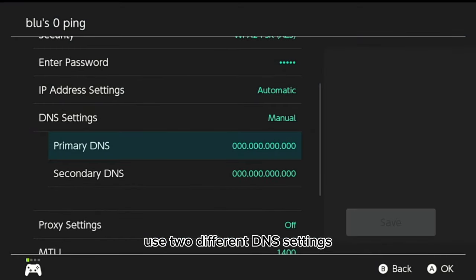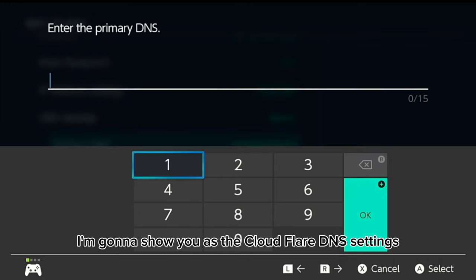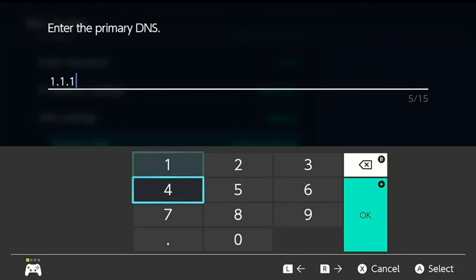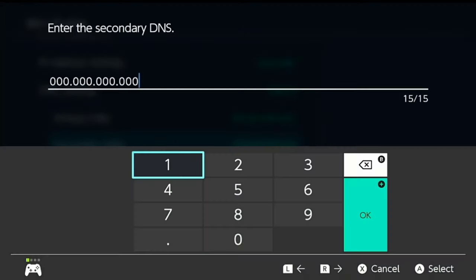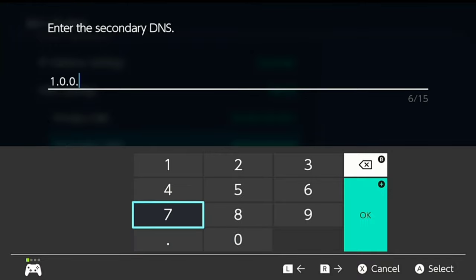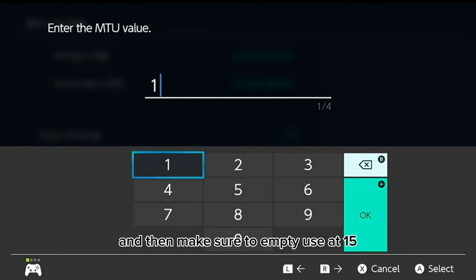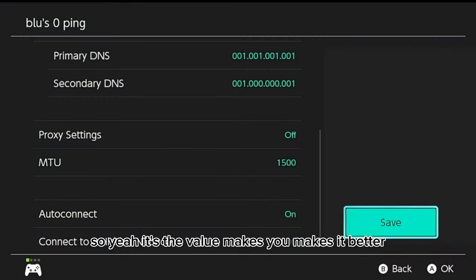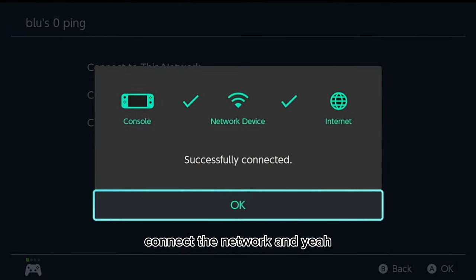Go straight to the DNS settings. There's going to be two different ones. The first DNS settings I'm going to show y'all is the Cloudflare DNS: the primary is 1.1.1.1 and the secondary DNS is 1.0.0.1. Make sure the MTU is set to 1500 — that value makes it connect better.